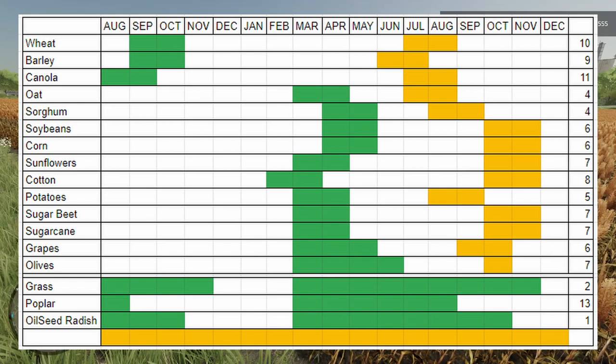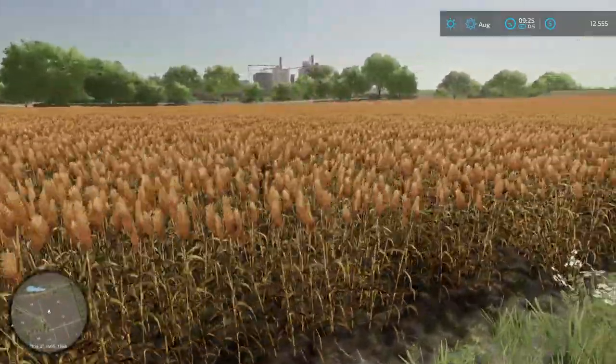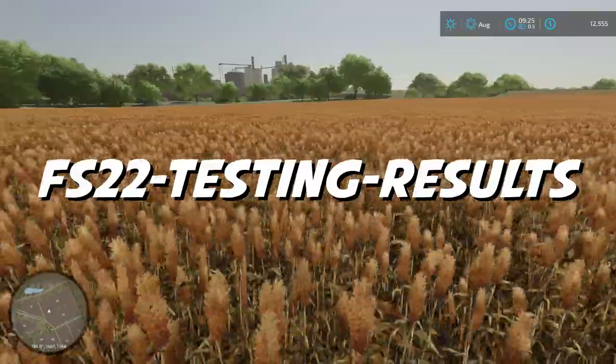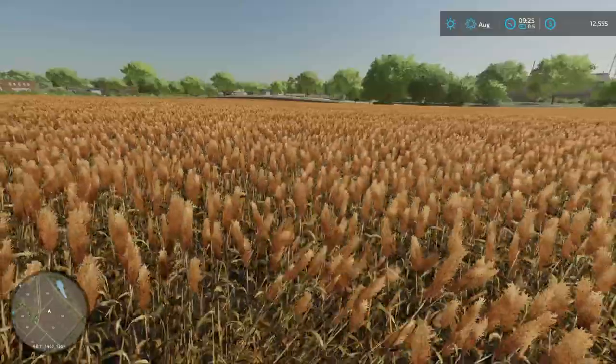At the very bottom are the special ones — grass, poplar, and oilseed radish. The green months show when you can plant them, beginning in March. You're not going to be able to plant grass any later than November, poplar any later than August, and oilseed radish any later than October. But the yellow bar shows you can harvest these crops any time of the year. If you want a quick reference to this spreadsheet, I'm going to put it in my Discord server under the channel called FS22 Testing Results. The link is down below.